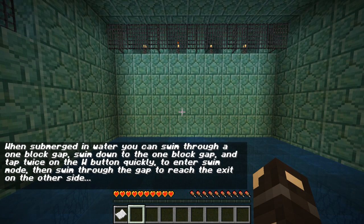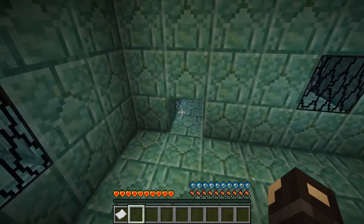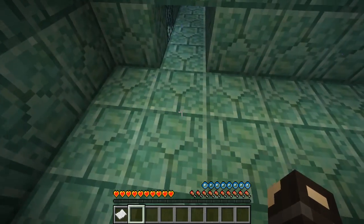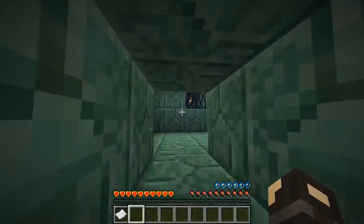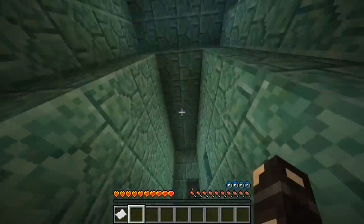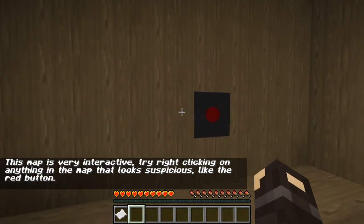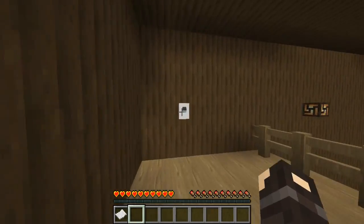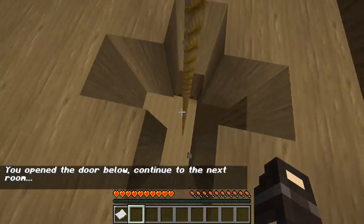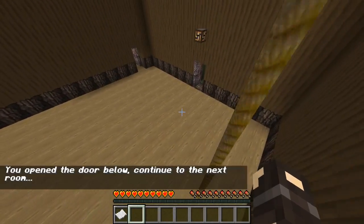When submerged in water, you can swim through a one block gap. Swim down to the one block gap and tap twice the W quickly to enter swim mode, then swim through the gap to reach — oh my goodness, this is crazy! This is wild. This map is very interactive. Try right clicking on anything in the map that looks suspicious. I can just climb up this rope — there's the button. Nice. And then we'll go sliding down the rope like so, which is going to take me through to the next area.